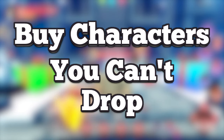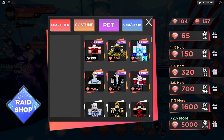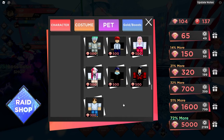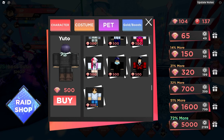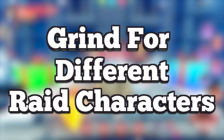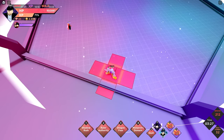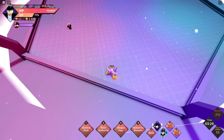My fifth tip for end-game players is to start buying every character you cannot drop from dungeons. After this, begin buying every costume. All of this will increase your collection bonus by a lot and give you many more stat bonuses. My sixth tip is to consistently grind for different raid characters. Once you drop a raid character, do not do that raid again. Instead, do a whole different raid to try going for another character entirely. The reason for this is collection bonuses — those 2000 collection points go a long way.